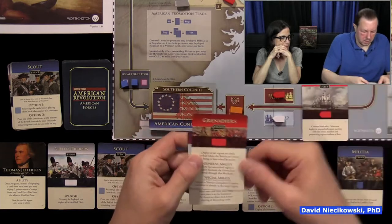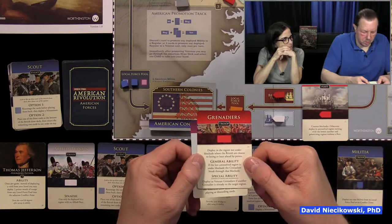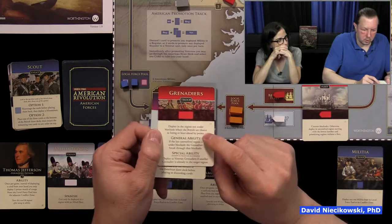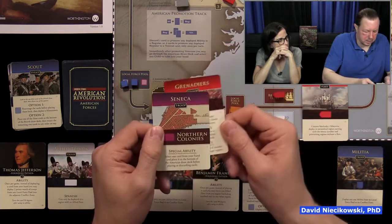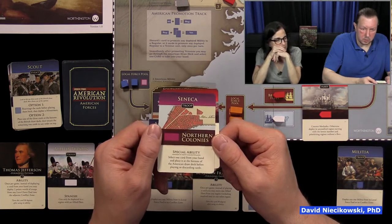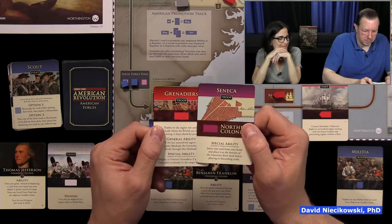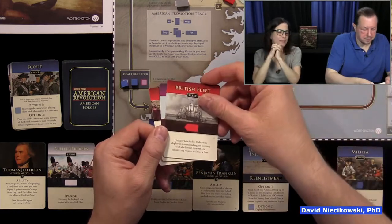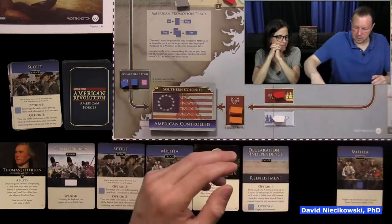Northern Colonies: the British get a Native American there. This card makes us choose one card from our hand to place at the bottom of our deck before playing. All these cards are tough choices. Looks like we're going to lose the Northern Colonies — we can at least put the British fleet card on the bottom to delay it.